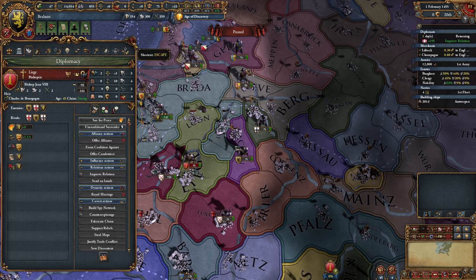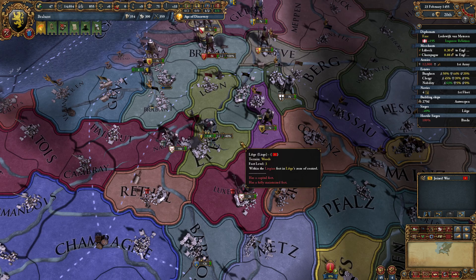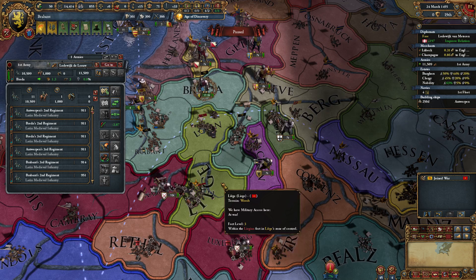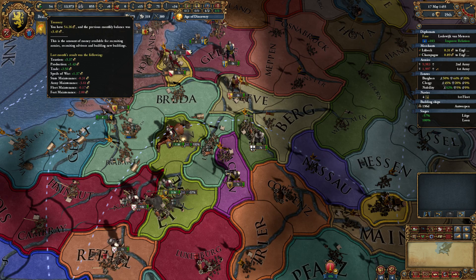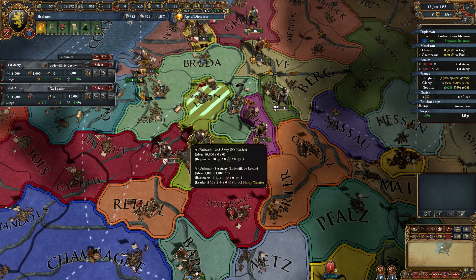We're getting ready to declare on Liege here, so let's go ahead and do it. They're gonna call in Brunswick into the war, which is fine because we're gonna rush in here on Liege and try to take them out first. The flank did not work out properly there — let's head back up to see if we can catch their army before Brunswick gets here. Awesome, automatic stack wipe there. I'm gonna come down here and siege down the capital.